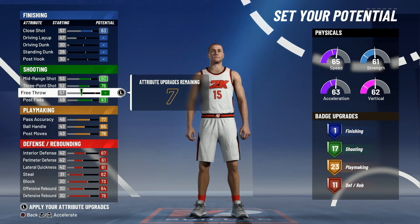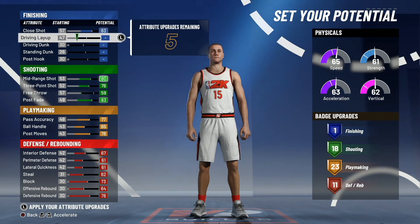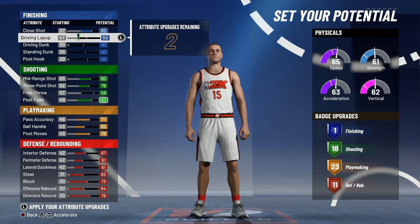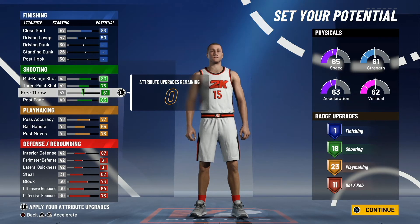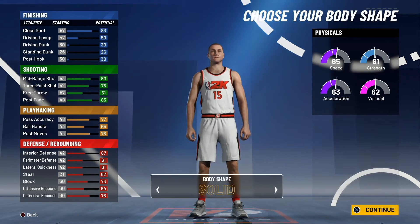And then with this, we're going to get a couple more shooting badges. Why not put some on driving layup and free throw? There you go, man. That is Nikola Jokic right there. That's Nikola Jokic all over.